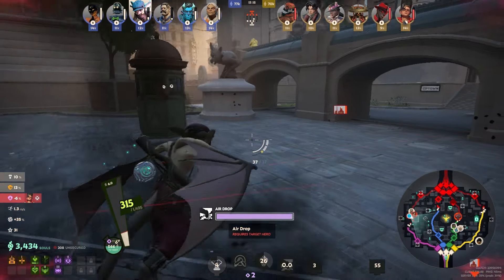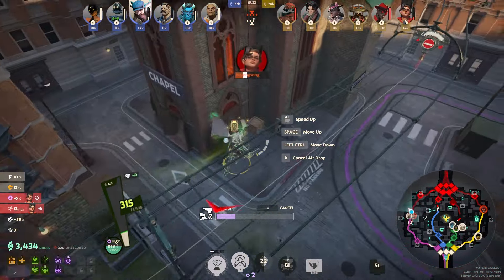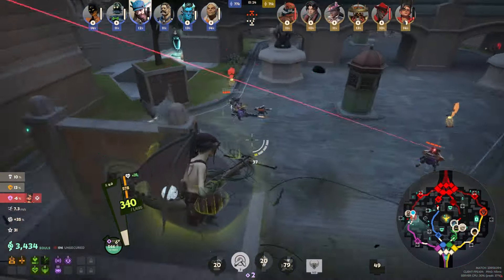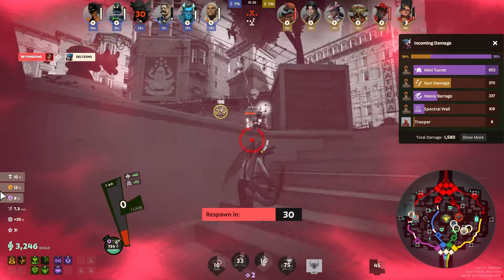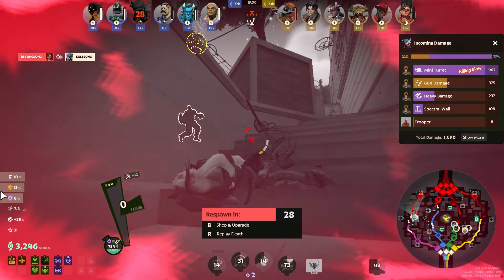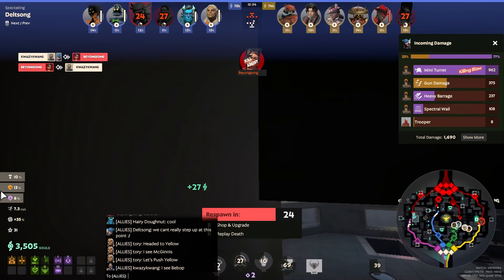Lash ults the McGinnis so I follow up with an ult of my own, hoping that between the two of those we'll have enough to take her down. But she throws down two more turrets and I get hit by the wall, so I'm just dead here. Lash does trade the kill, but that's a two-for-one for McGinnis, which isn't the best for us.